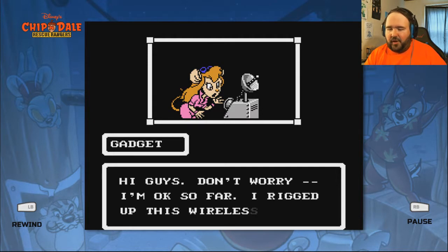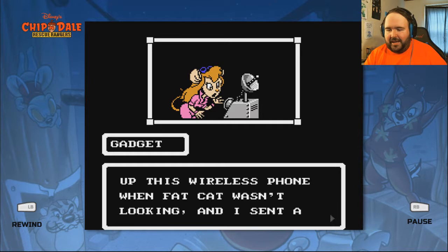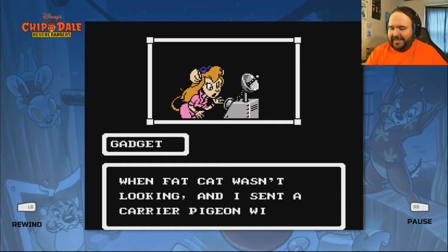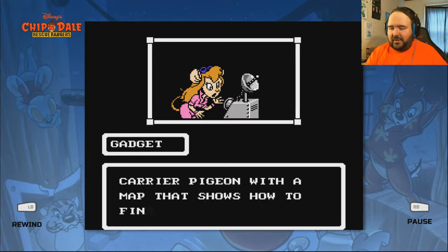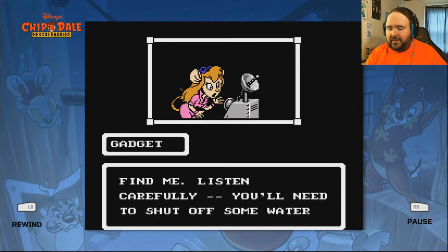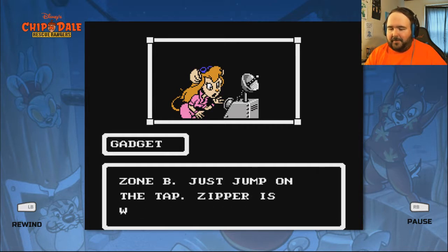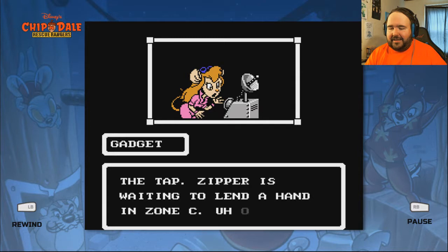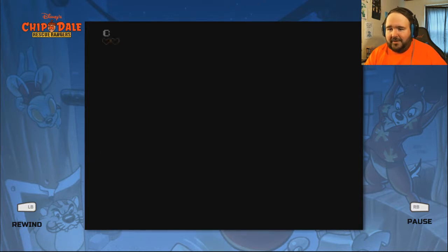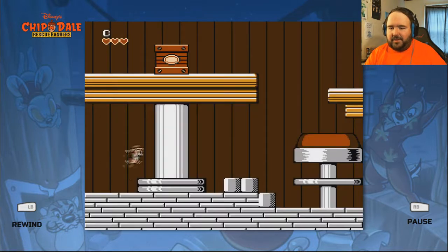Don't worry, I'm okay so far. I rigged up this wireless phone when Fat Cat wasn't looking. Wow — dated. And I sent a carrier pigeon with a map that shows how to find me. Listen carefully. You'll need to shut off some water pipes to get through zone B — just jump on the tap. Zipper is waiting to lend a hand in zone C. Gotta run. Yeah, we got a little bit more time — I can go through zone B.